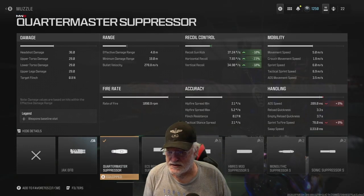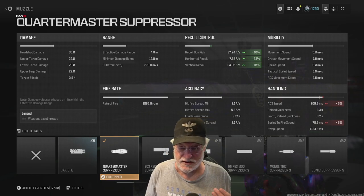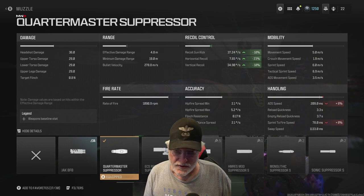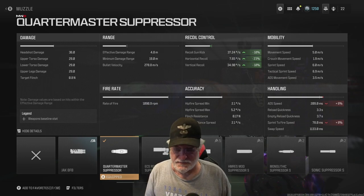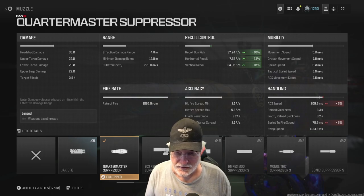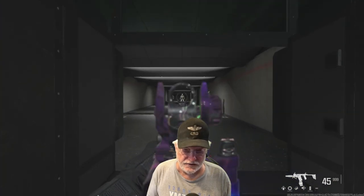36 damage to the head, 29 to the upper/lower torso and upper legs. Effective damage range is only 4.8 meters, which is probably okay because the rate of fire is 1090.9 — almost 1100 rounds per minute. You're going to be spitting out the lead. I don't think the ranges are going to make one bit of difference, and you can see the recoil has been controlled. Let's have a look at this newly configured Fennec in the shooting range.